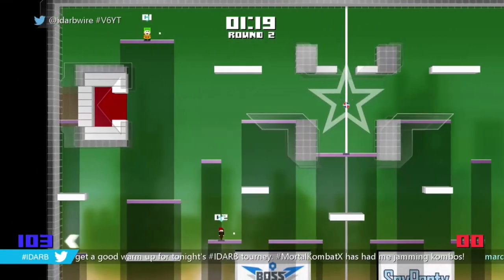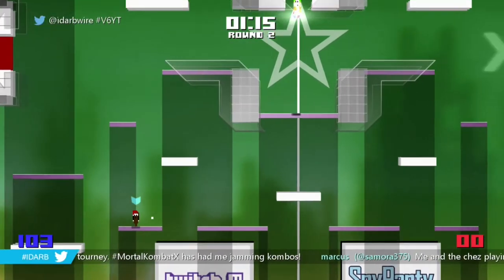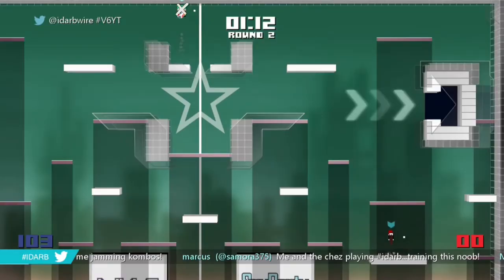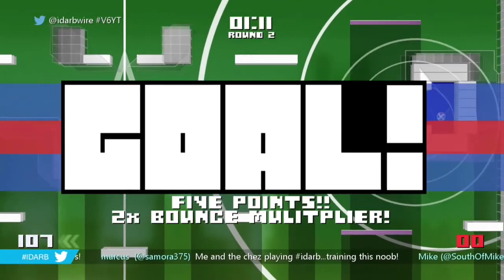Our next shot is a 5 or 10 point shot. This one's a little easier — get right in the middle, on the top lane, jump right when you hit your head on the ceiling, release, and easy 5 to 10 points. Most of the time you can get that 10 point.